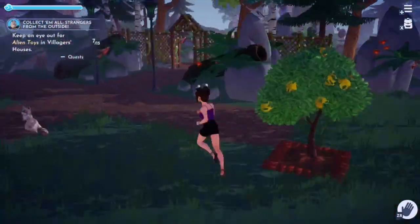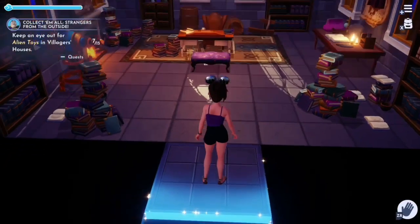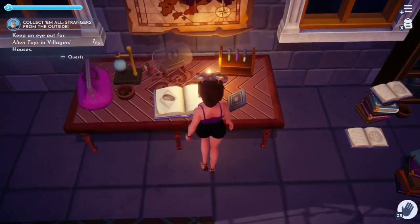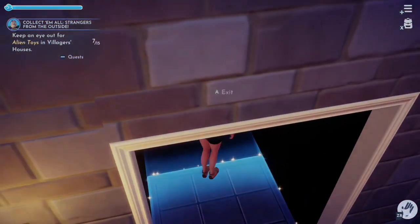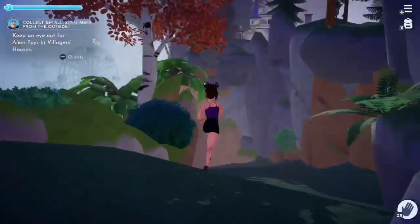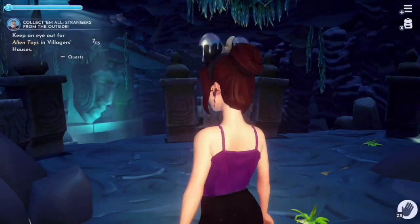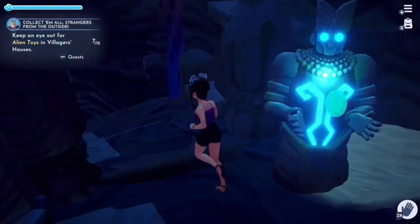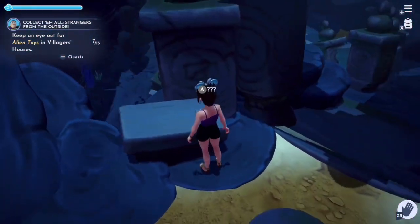Now that we have our golden potato, we need to head over to Merlin's house for the next step. On his desk there's an open book and a transfiguration stone, so we need to keep that in mind. The next area we have to visit is the cave down on Dazzle Beach. We need to go to the second floor of the cave, and here on this stone table is one of those stones.